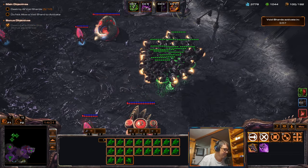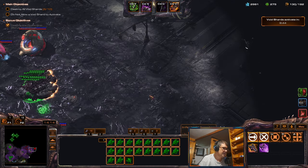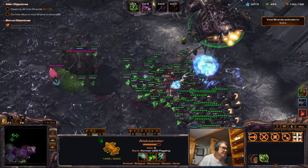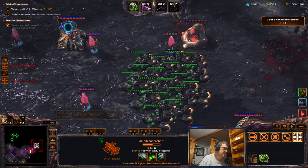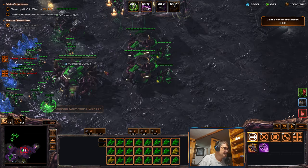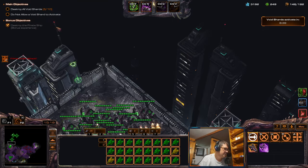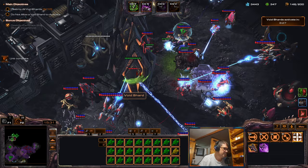Now we're gonna make more of these guys, I have the money. I'll use Alexander just to kill the ground stuff because the air stuff is fine. There's a DT there but I don't care because it's not part of the attack wave — it will never come to my base. I'll position here to kill these guys. Now I have 28 of them, which is pretty good. Let's get some overlords so I don't have the supply problem again. Before the 17-minute wave, we're gonna go in.